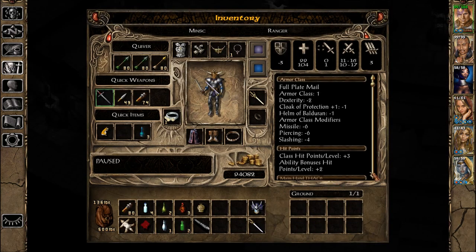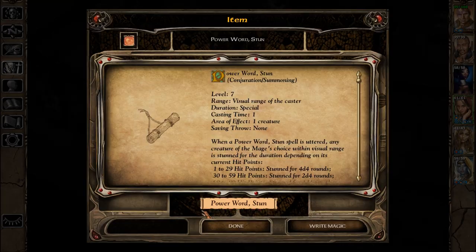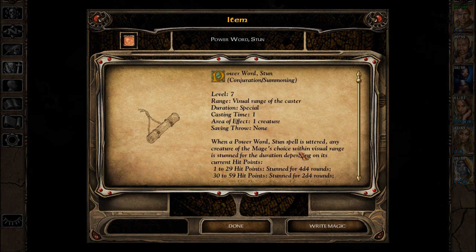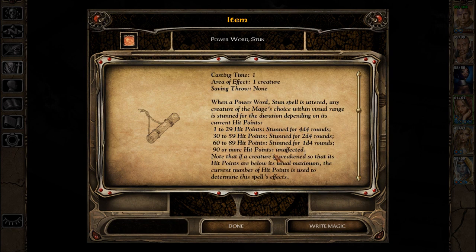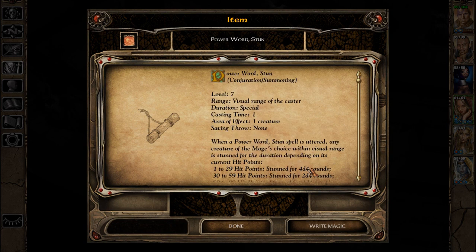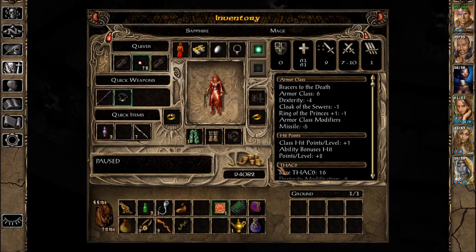Power Word Stun — level seven spell. No saving throw. Ninety or more hit points: unaffected. Note that if a creature is weakened so that its hit points are below its usual maximum, the current number of hit points is used to determine the spell's effects. That's really handy — it is, so copied.